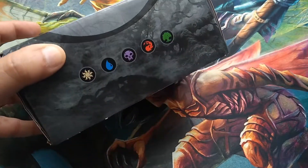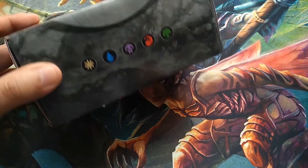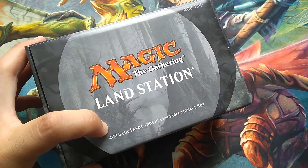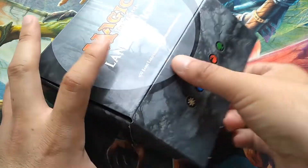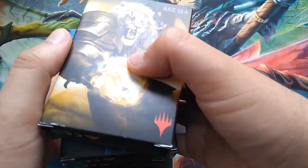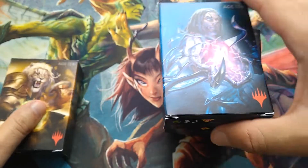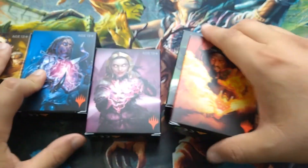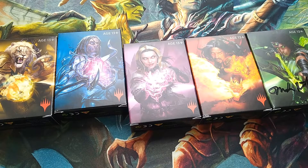First of all, this is the Land Station box — a reusable, resealable 400-card storage box. But here's the main thing I want to show you: I got one of each of the Welcome Decks for Core Set 2019, one for each color. They're mono-colored. I'm going to open them up, see what's inside, and talk about the cards.